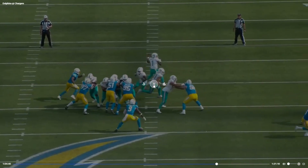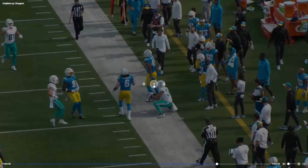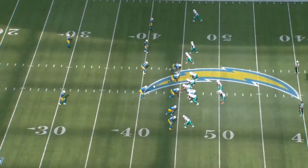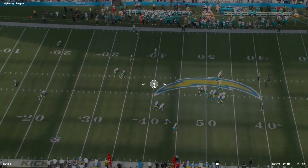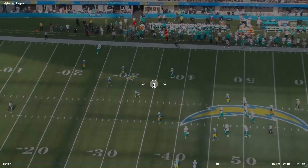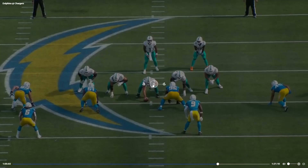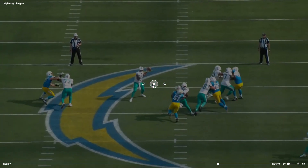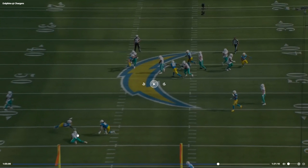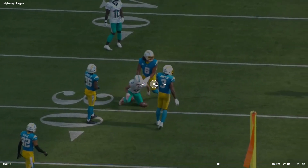The next play I also have marked as Tua — the Braxton Barrios throw. Holy shit. Look at the window he threw into — he threw it low so there's no shot of it being picked. Only Barrios can get this, and Barrios makes a fantastic catch.